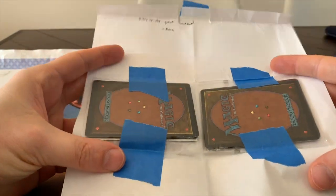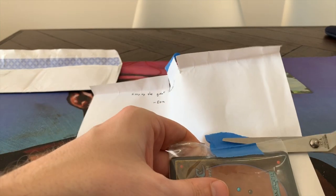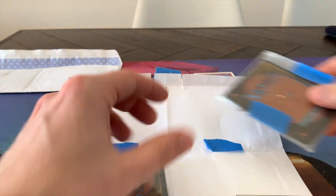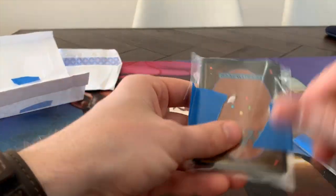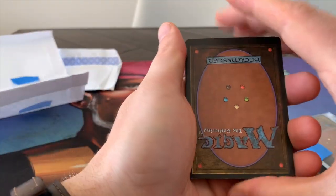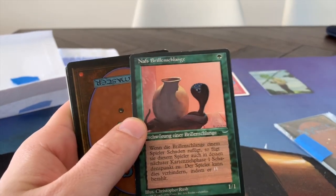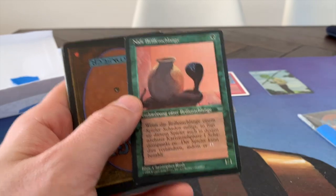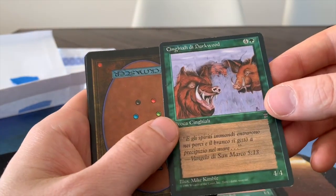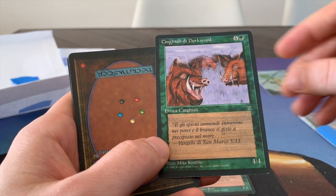Will it be more Timmys? That is always appreciated, Ezra, if you're sending me more Timmys. I love foreign black-bordered cards. The 1/1 Asp from Arabian Nights — this is German, I believe. Sweet. Darkwood Boar, also possibly a German copy. Or is it? Maybe this is Italian, actually. Let me know in the comments below.